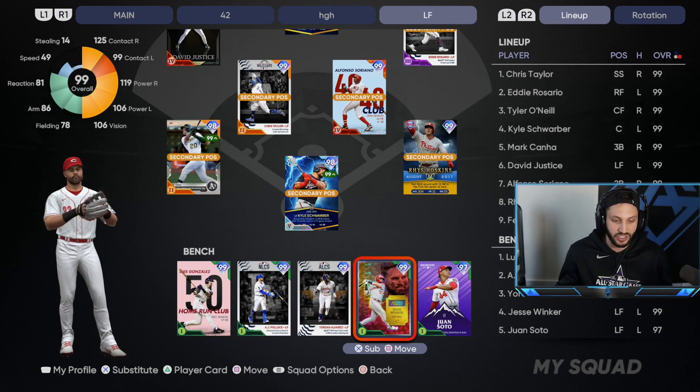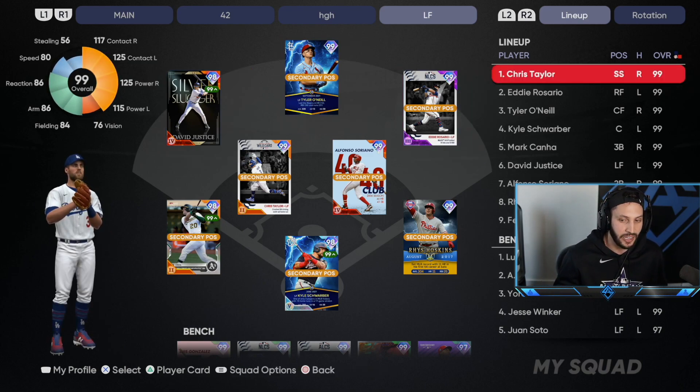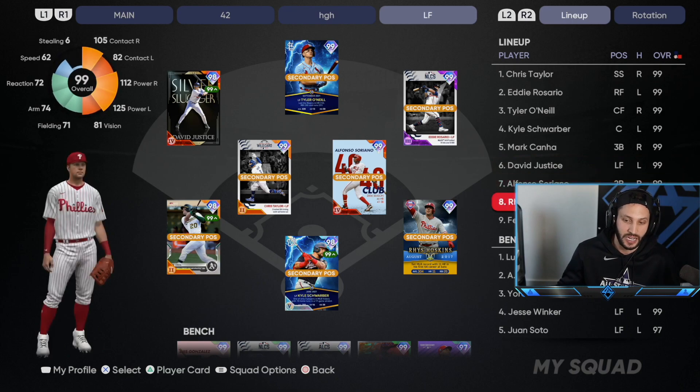I almost started Jesse Winker instead of Justice, but any team Justice is on, he just needs to start — it just has to happen. So our lineup for today's video: Chris Taylor leading off, Rosario second, O'Neal third, Schwarber fourth, Canna fifth, David Justice sixth, Soriano seventh, and Reese Hoskins rounding out the lineup hitting eighth.